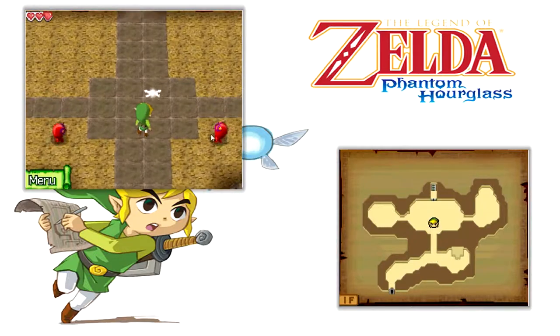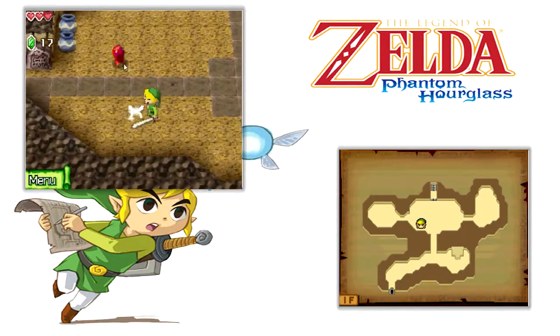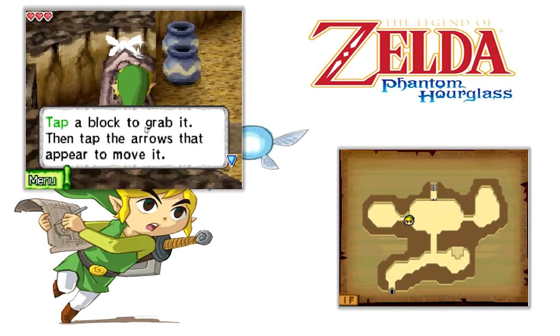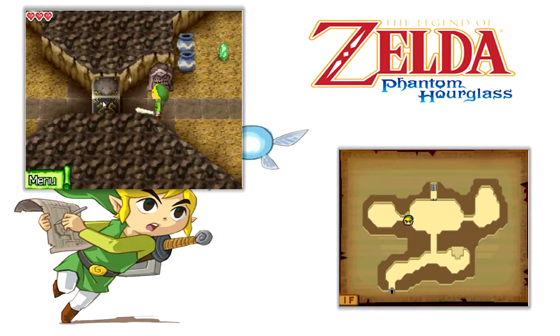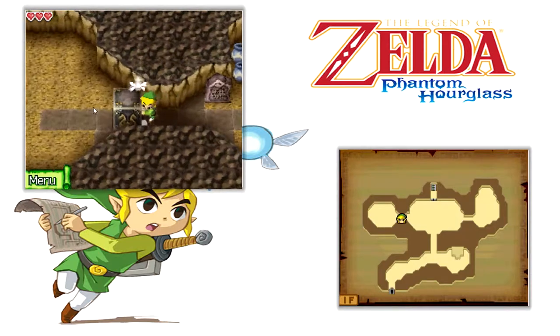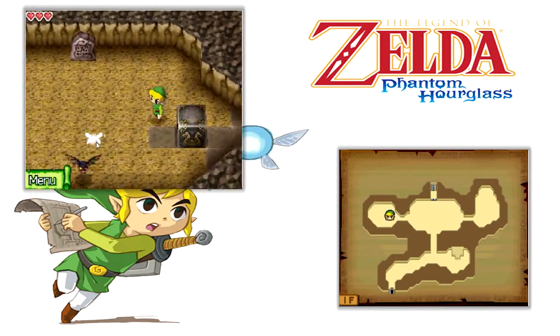Now we're going to go in here and see what's up. There we go. I thought I misclicked. Oh, we got a tombstone? What is this nonsense? Tap a block and then tap the arrows. This game is so easy for me on the computer because all I have to do is tap it.